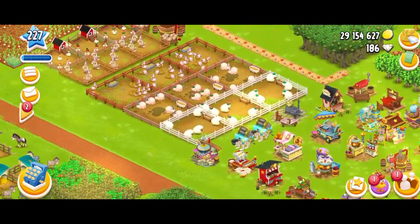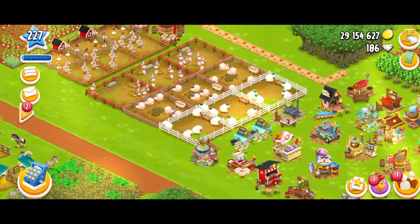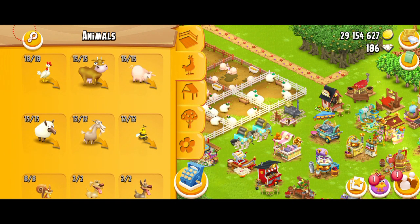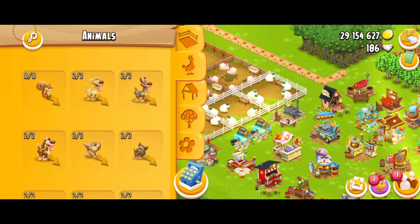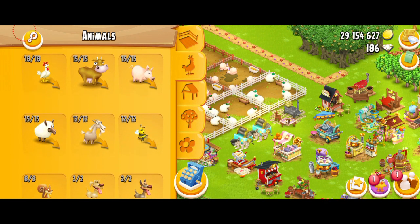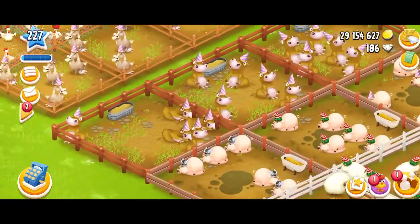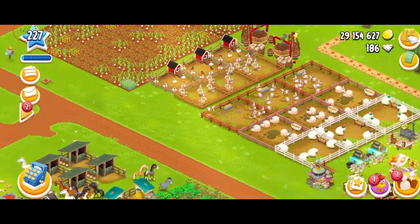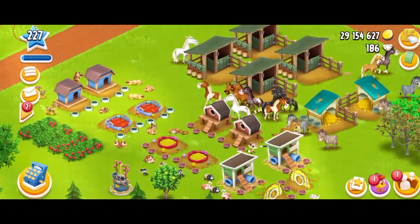Pets unlock at level 22, if I'm not wrong, or maybe at level 20. First of all, you get the dogs, then you get the cats, puppies, kittens, and there's just a lot of animals you can get. To find them, you just go into the animal section in the game. Now, these are your farm animals — they are not pets. The sheep, pig, cow, goat, and chickens have their own importance that maybe we'll talk about some other day. But today, our main focus is just the pets.